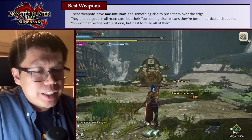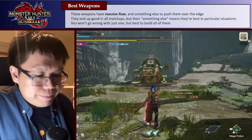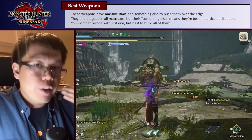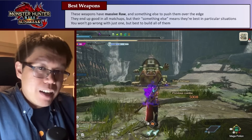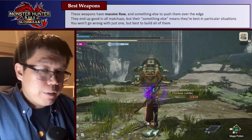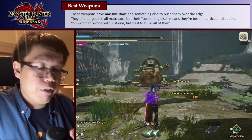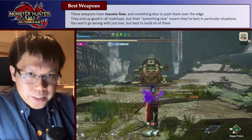Now let's talk about the best longswords — the ones that are going to be useful in the most situations. These are really, really good for the most part because they have really high raw, and in addition to that, something extra that pushes them over the edge beyond every other longsword. Because of that, they end up good in all matchups but really, really good in very specific ones. If you just build one of these it's going to be fine, but ultimately you want to build as many as you can so you can use each in their very specific situations. We'll go in increasing order — third best to second best to best.